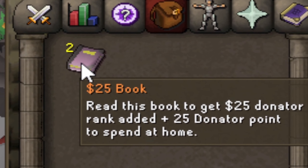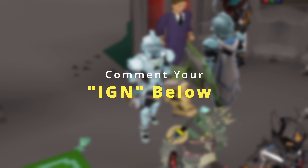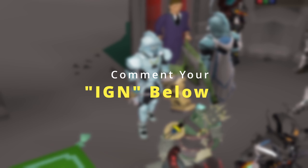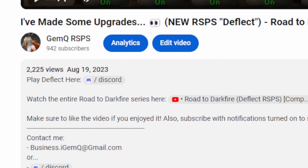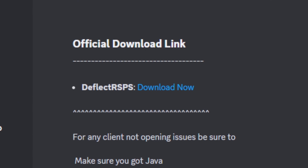Today's video has a $50 giveaway, so if you want a chance at winning that make sure to comment your in-game name below in the comment section. If you want to play Deflect for yourself, make sure to click the link in the description to join their Discord channel and then you can install the game from there.